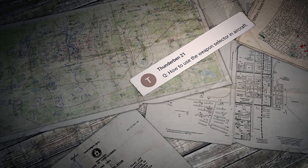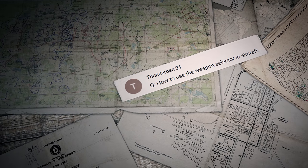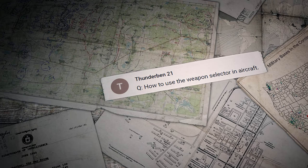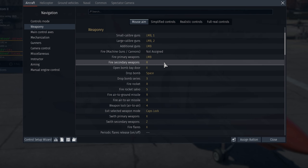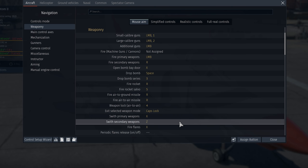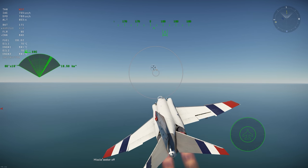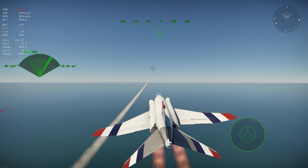ThunderBen21 asks how to use the weapon selector in aircraft. First, go to Controls, then Aircraft, then Weaponry. Find 'Fire Primary Weapons,' 'Switch Primary Weapons,' and 'Switch Secondary Weapons,' and assign them to keys comfortable for you. When you're done, head into battle — use the weapon selector to choose what you want to use and press the fire key.